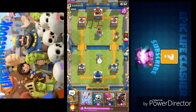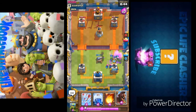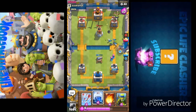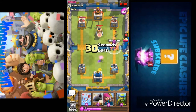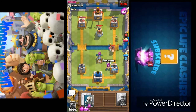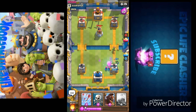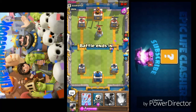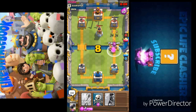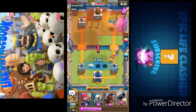I place the cannon expecting skeleton army — and yes, he does bring skeleton army. He brings minion horde again, which I can easily counter with arrows. I place the lightning spell again. He counters with barbarians but my archers deal great damage to them — I fireball the barbarians. He pushes with the hog rider and uses a freeze spell on my tower, but it goes wrong as it misses the cannon. His tower is going down and we are winning!